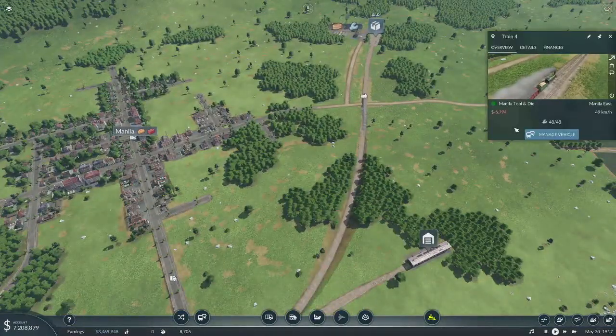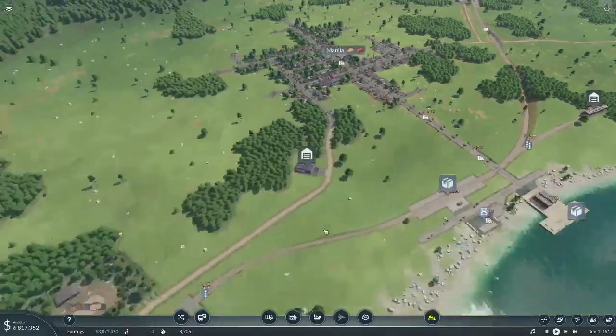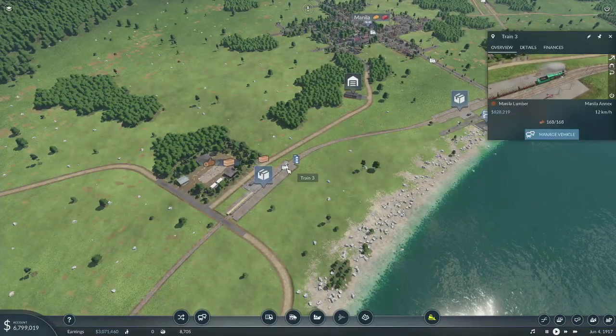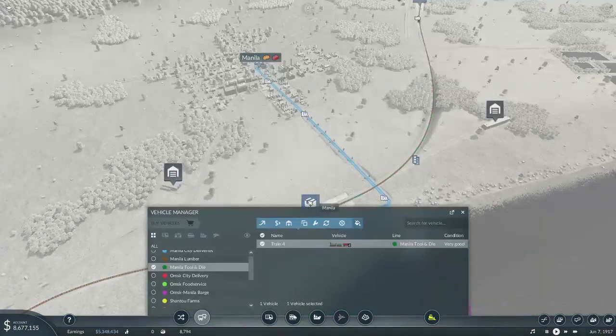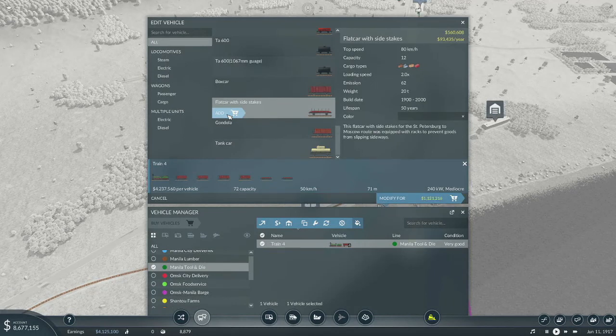All right, let's do this first off — let's look at this, manage vehicle. There's about 60 waiting. Managed vehicle — so how many slate cars do we need to get on here to get it up to 60 capacity? Just six. Okay, I like that.